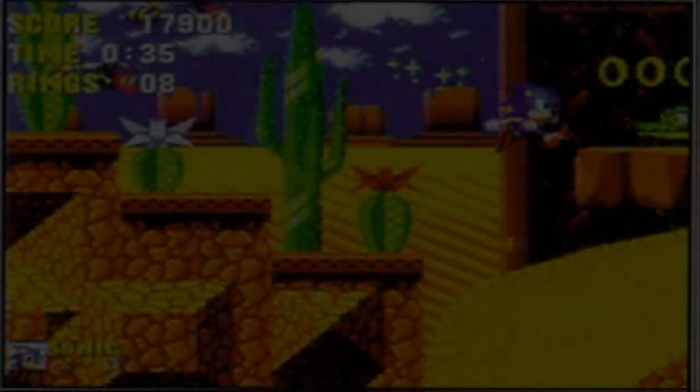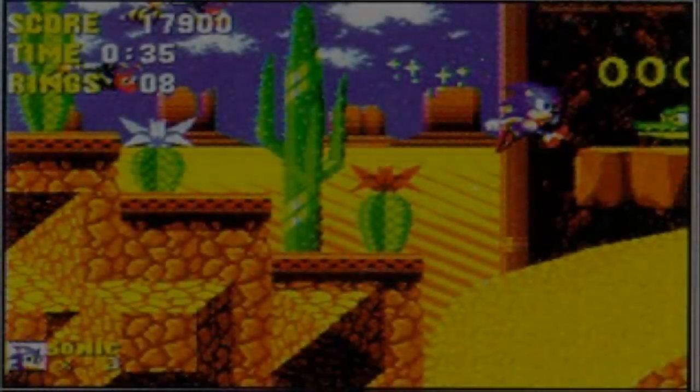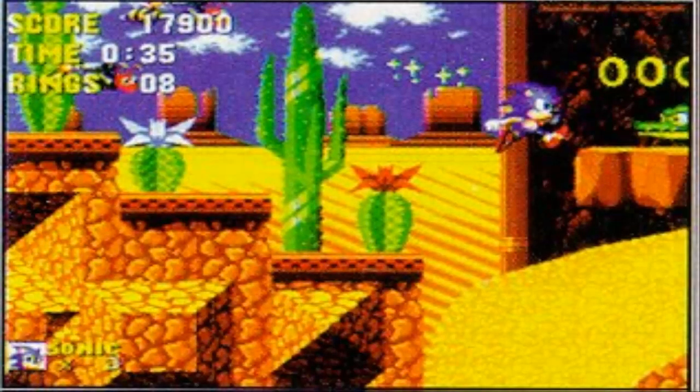I started playing this beta. Aside from Tails not being present in gameplay — he was on the title screen — the game initially seemed identical to the final version. After completing Green Hill and Chemical Plant Zone, I ended up in Dust Hill. It was pretty similar to the screenshot: a standard desert-themed level. The oddly slow banjo music in the background was a little unsettling, but everything else was normal, just like a normal Sonic 2 zone.